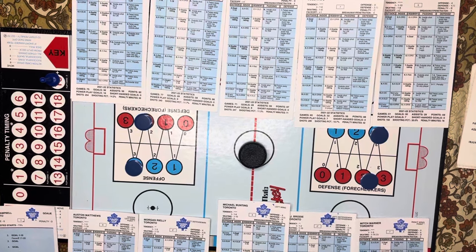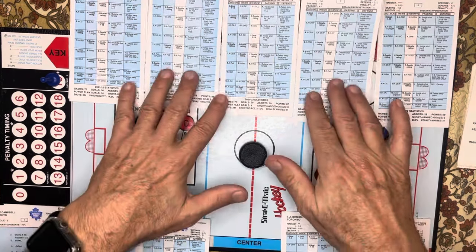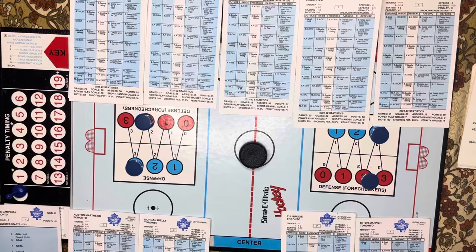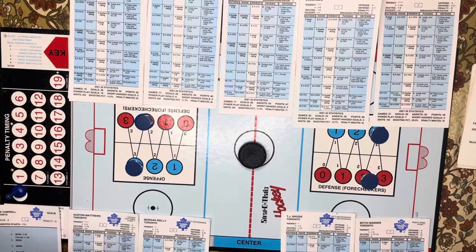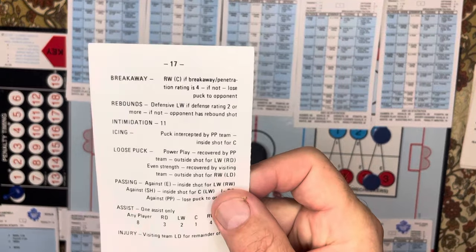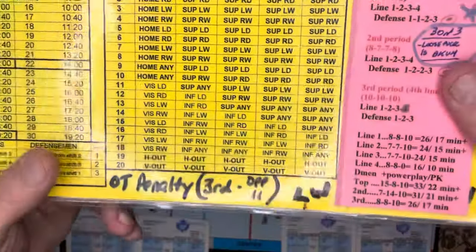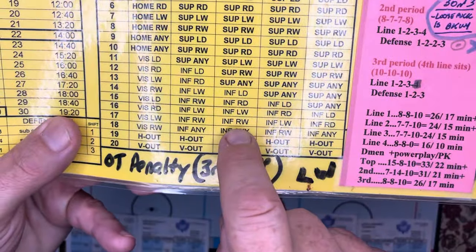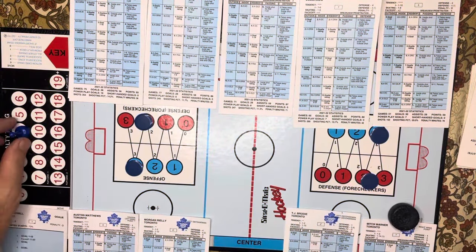Let's do one more power play to help. Colorado goes back on the power play. I draw three more cards and start with the face-off. I'll just use cards from this point on in case people don't have a 20-sided die. The face-off card is a 17. Colorado was plus two, so 17 plus two gives inferior right winger — so Toronto wins the face-off and it's going to go to Marner.